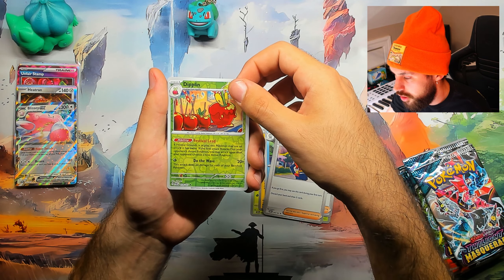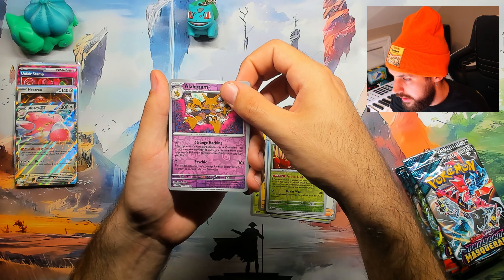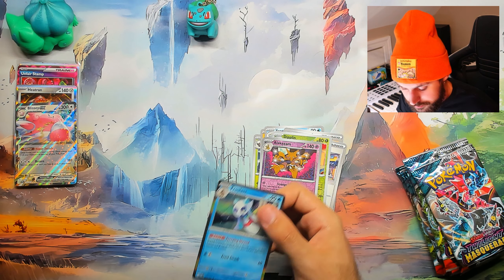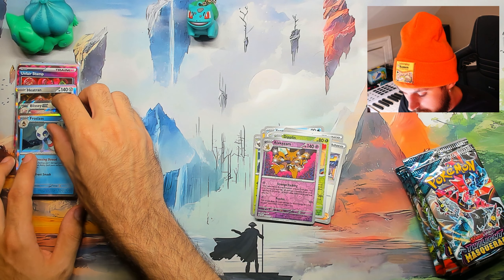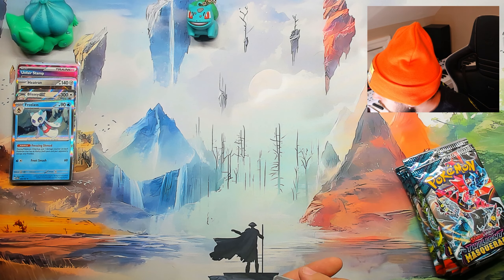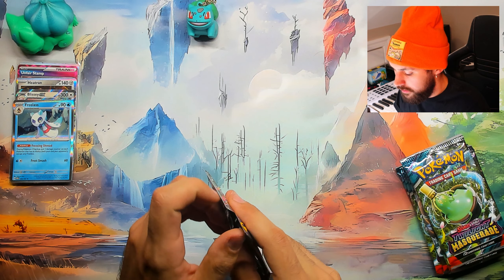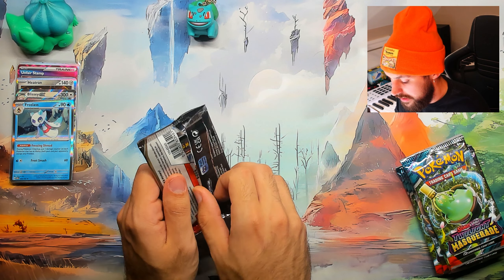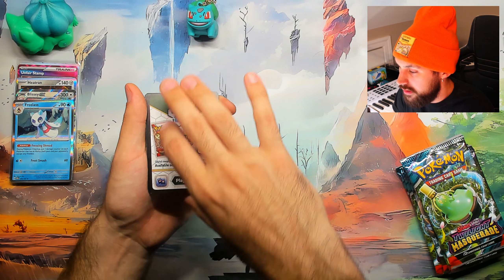Carmen, we need you in a better version — Diplin, Kazami, Frost Loss. We need Carmen in great condition in a better version. I'll also take the Perrin card — that Perrin card is sick, with the Growlithe in the lens. I haven't gotten any of them yet.